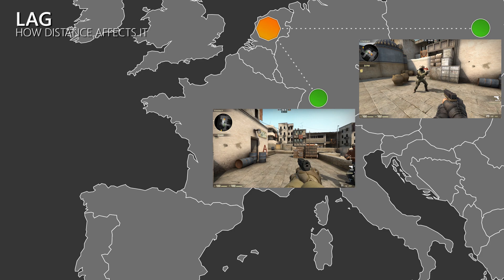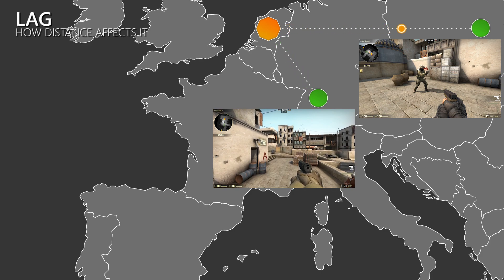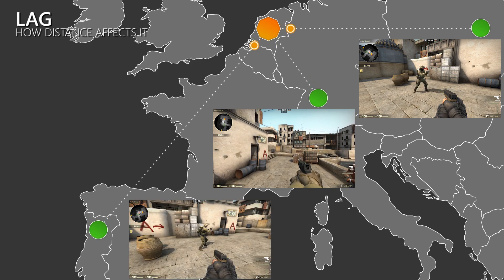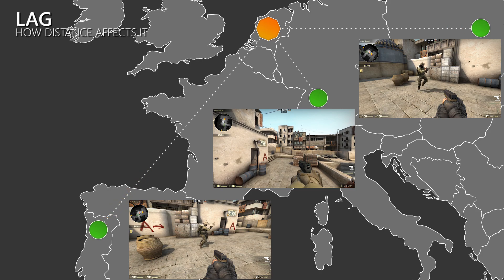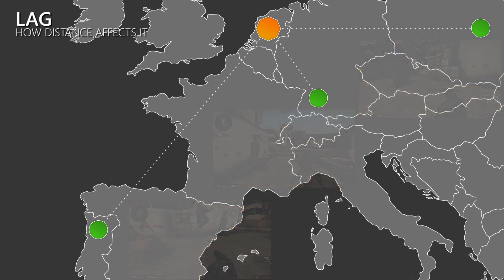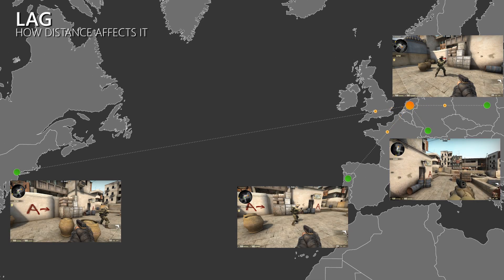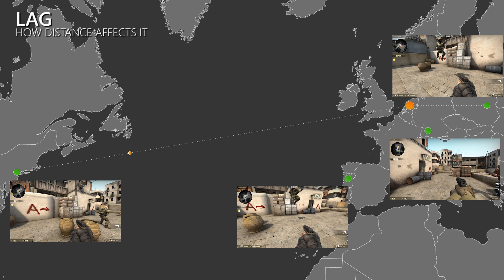So when I jump, this information takes some time to reach the server and then the other client. With short distances between the players this delay or lag is also very short. However, the bigger the distance between the clients the longer it will take until they receive an update on what is going on. So the higher your ping the more you will lag, which means that you have a bad experience. But it's not just the player with the high ping that suffers — depending on how strong the lag compensation is in a game, the high ping player can also give the low ping player a bad experience. But that we will have a look at a bit later in this video.